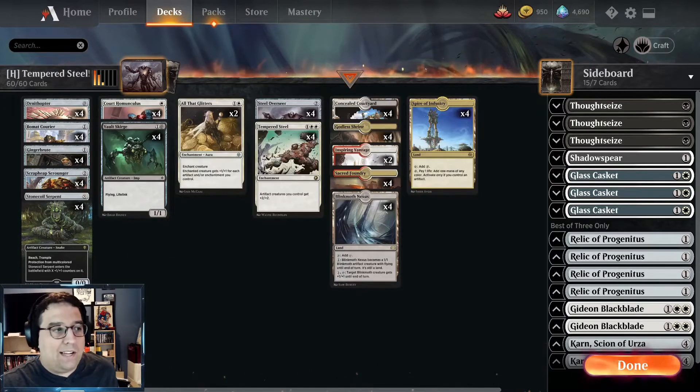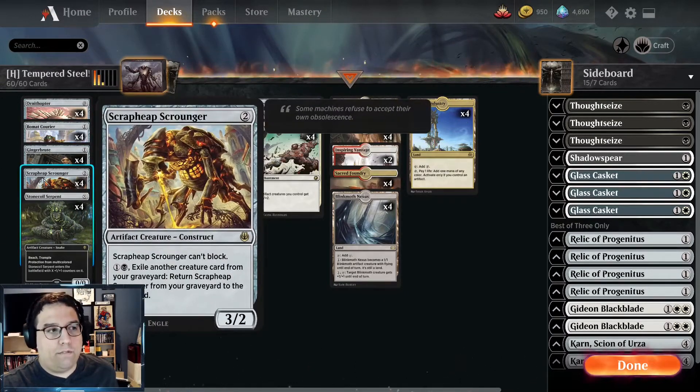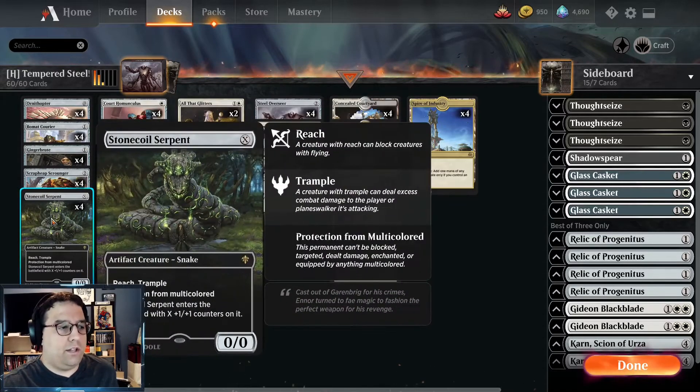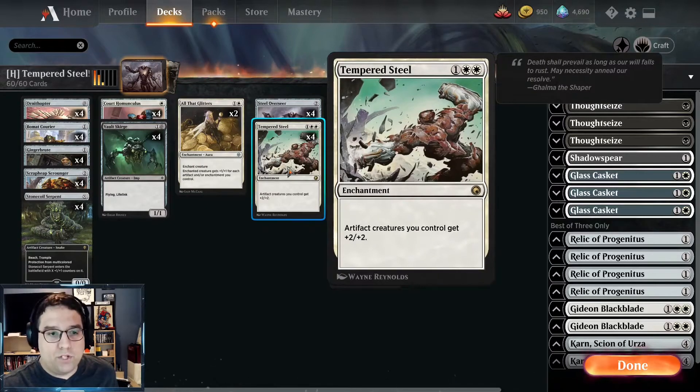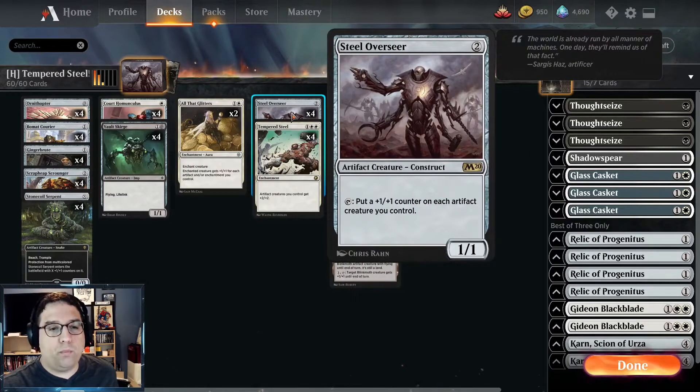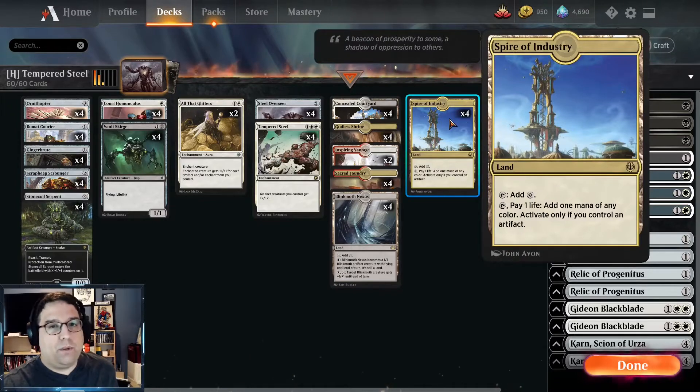The overall build of the deck is pretty much the same. We have a lot of small artifact creatures like the Ornithopter, Beaumat Courier, and Ginger Brute. We also have the very impactful artifact creatures like Scrap Heap Scrounger, great on recursion, and the Stonecoil Serpent, which is just an all-star. To enable all of this, Tempered Steel gives everything plus two plus two, and the Steel Overseer puts plus one plus one counters on everything. The other change I made was adding two more Spire of Industries — going up to four Spires.